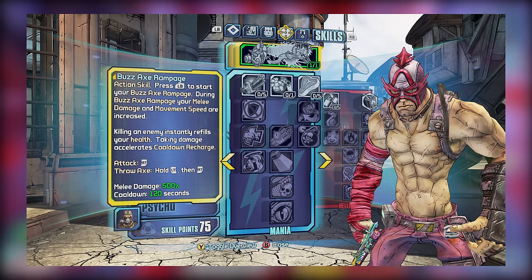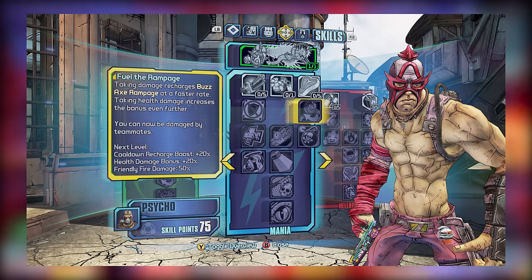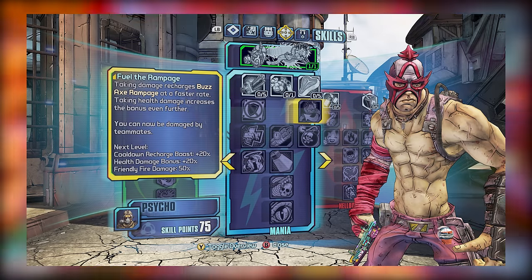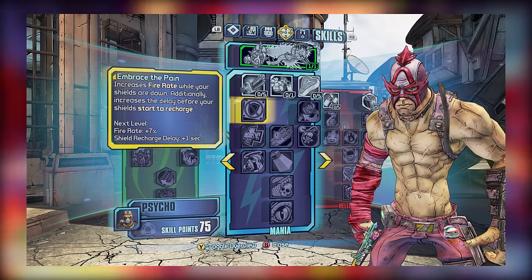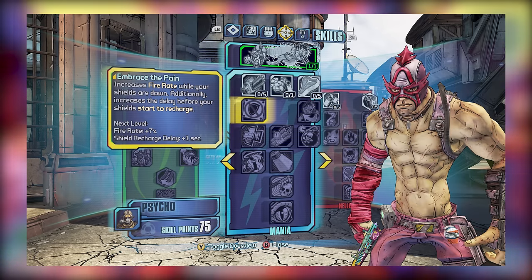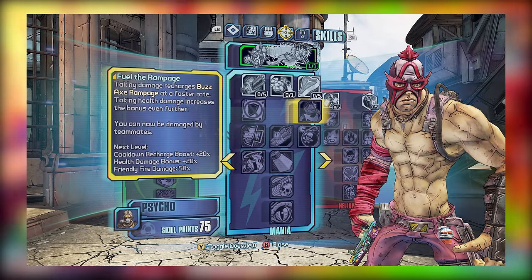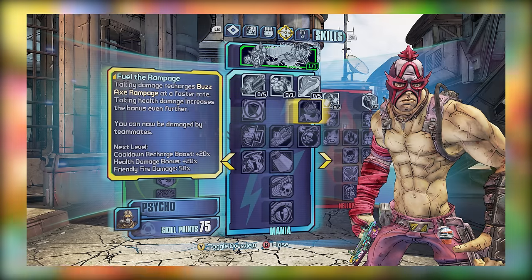Continuing to tier 2, we have Embrace the Pain and Fuel the Rampage. Fuel the Rampage can be nice if you're playing solo, as any damage you take can be used to reduce the cooldown for Buzzaxe Rampage. However, it allows one-way friendly fire, so that can be a problem if you're playing co-op. As for Embrace the Pain, it improves fire rate when your shields are down and can also increase your shield recharge delay, which is really good with certain shields. Of the two, Embrace the Pain is the more useful skill, though Fuel the Rampage might be useful for solo play.